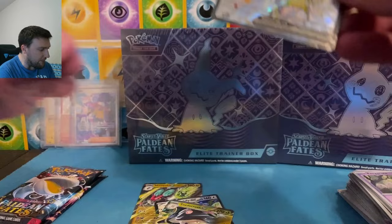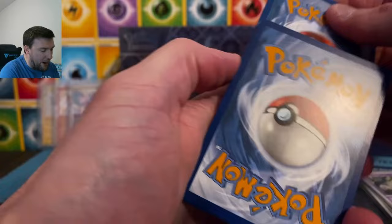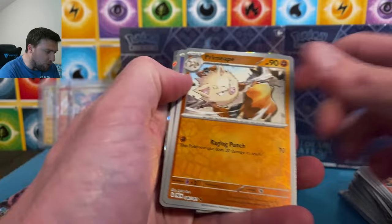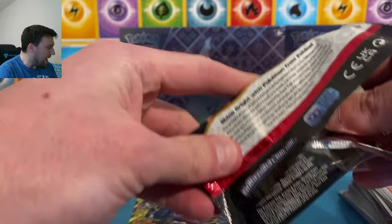Set that off to the side with our baby shiny pulls thus far. But this is why I keep stuff on hand — for very rare circumstances like that. I had some extra Paldea Fates Elite Trainer Boxes that weren't coming up in the next two weeks of videos. I try to plan out videos like two weeks in advance. These were extras that I had laying around just for such an occasion. Great Tusk EX. And it came in clutch today.